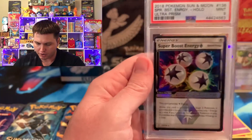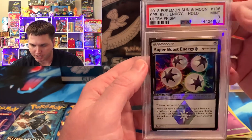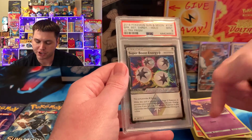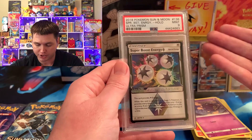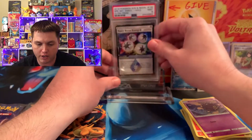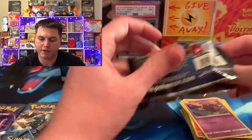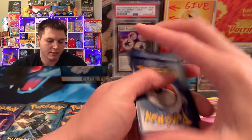I got to announce my January giveaway. All you got to do to win this beautiful Ultra Prism Super Boost Energy Prism card — 2018 in mint condition — is: be a subscriber to the channel, turn on your notification bell so you get updated with new videos and more entries, and leave a comment down below for an entry. You get one entry per comment per video, but only one comment counts per video. Feel free to leave a bunch of comments — it really helps get the channel out there, but you'll only get credit for one.